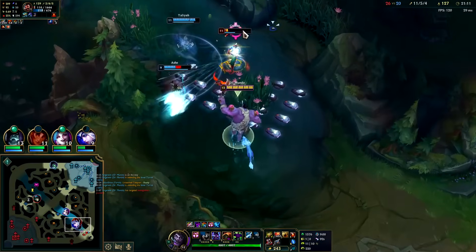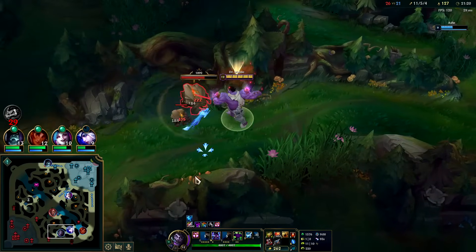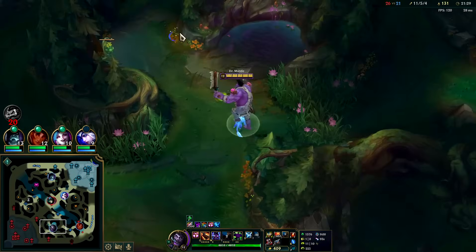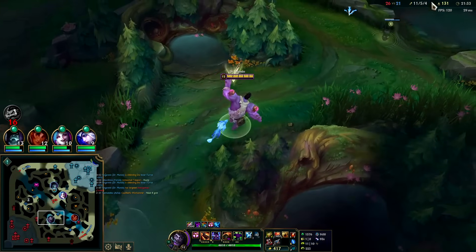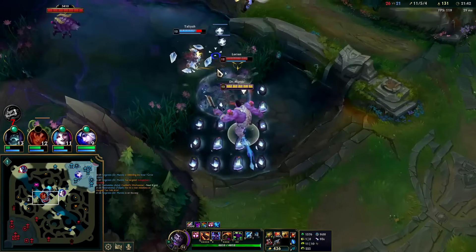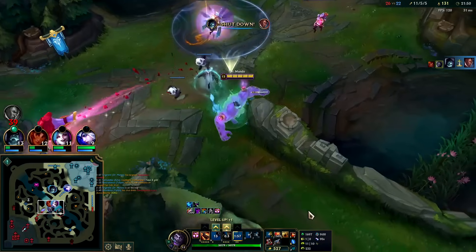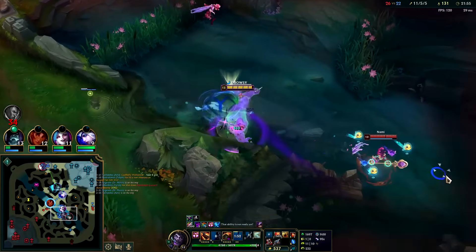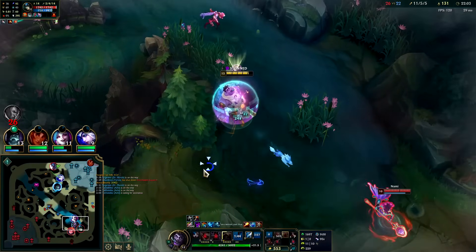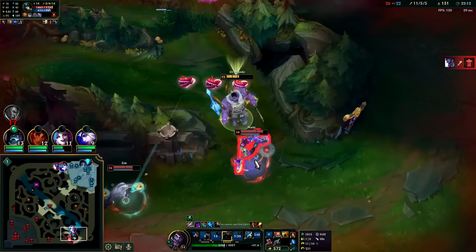That Graves dash though. The Titanic active will let us swat Lucian with one or two autos — auto, Titanic reset. As long as we get the Titanic proc or the Heartsteel proc, he should die. Heartsteel doing almost 400 plus we have 253 AD. I'll go for him here — got W on, auto E, he Smited. Missed my Q. Had to turn on my R just to keep up. They're doing a really good job of dodging my cleavers. I'm trying to hold on as long as I can.